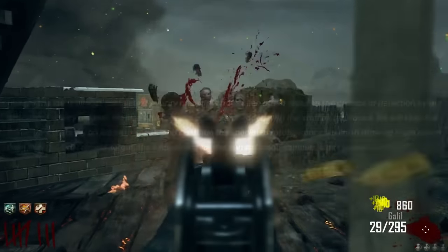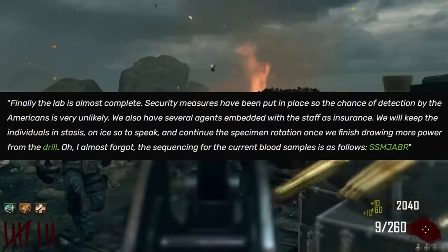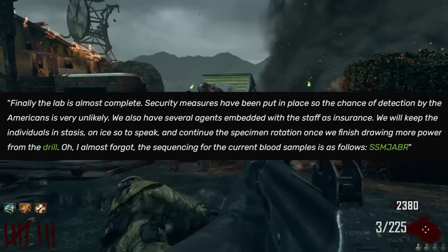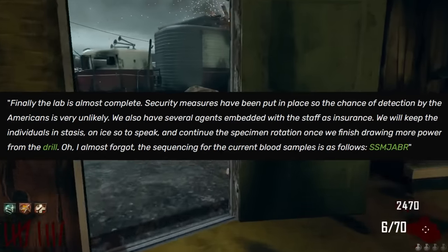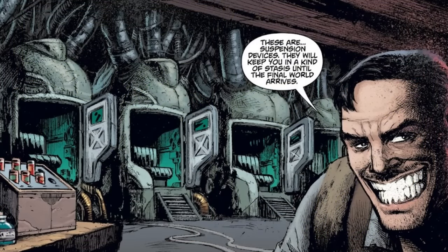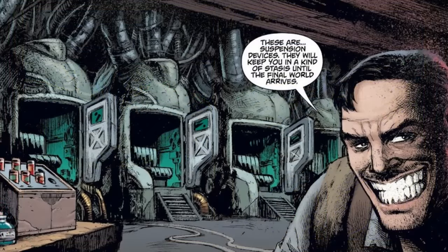But that brings me all the way back to this cipher, which still leaves a lot unexplained. And if you're familiar with the zombie storyline, this cipher really makes no sense when you put it together. It talks about the lab almost being complete — when you hear that, you think of the lab in Alcatraz, and that's almost confirmed when it mentions sequencing of blood samples and the initials of our Victus characters. Because in Richtofen's lab under Alcatraz, our Victus characters are there on stasis, on ice — all of that is mentioned in this cipher. But it mentions drawing power from the drill. What has the drill in Nuketown got to do with the Alcatraz laboratory? The only thing I can think of is that the Stasis chambers in the Alcatraz laboratory were powered by the drill in Nevada. The only problem is the drill wasn't set up in Nuketown until the 60s, whereas all of this in Alcatraz takes place around the 40s. But because it's in a pocket dimension, we see a lot of time traveling — perhaps Richtofen has used interdimensional travel to take power from the Nevada drill in a different point in space-time and use it to power the Stasis chambers.